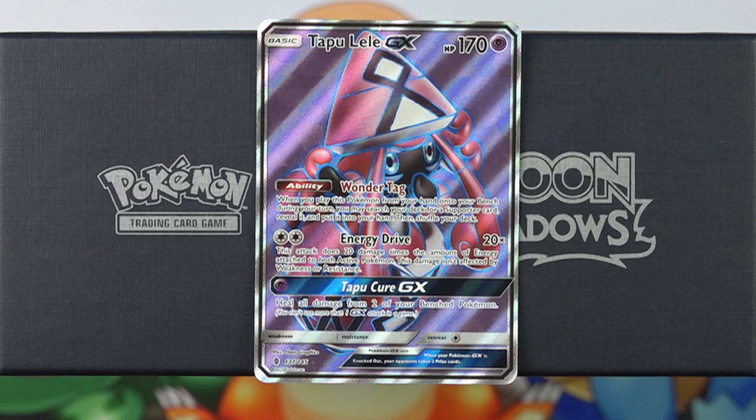It is also Psychic type, but the Psychic typing doesn't really come into play too often because Energy Drive does not attack for weakness or resistance. Being a Psychic Pokemon, usually Psychic Pokemon will have Psychic or Dark weaknesses, but Tapu Lele GX has no weakness and no resistance. So being a Psychic Pokemon really just allows it to operate under Wobbuffet's ability lock, which is a pretty nifty nuance. Tapu Lele GX also has a very awesome retreat cost of one, which means it is very easy to get it out of the active position.